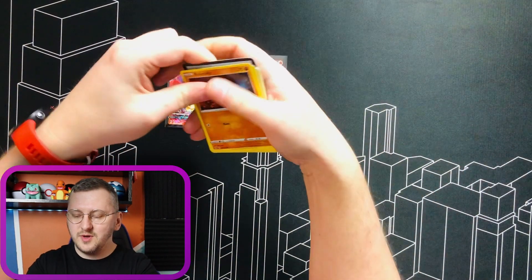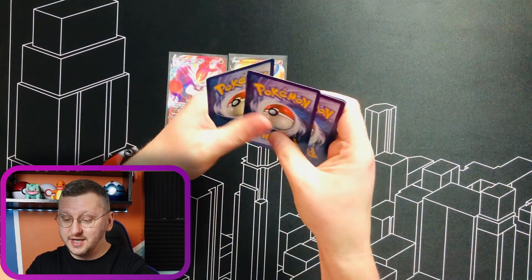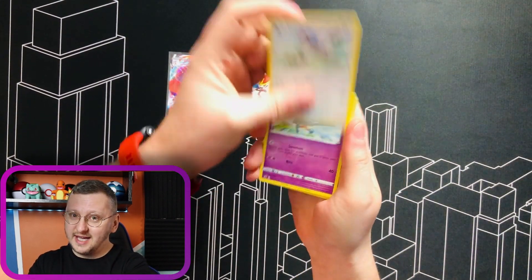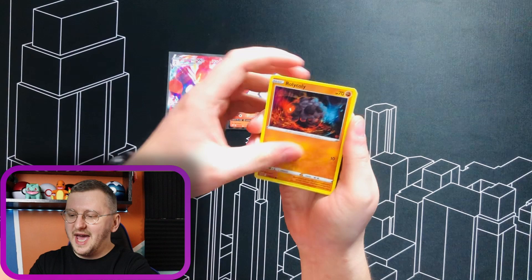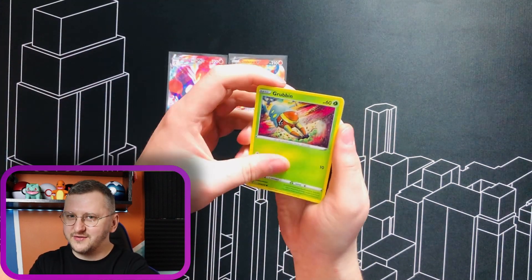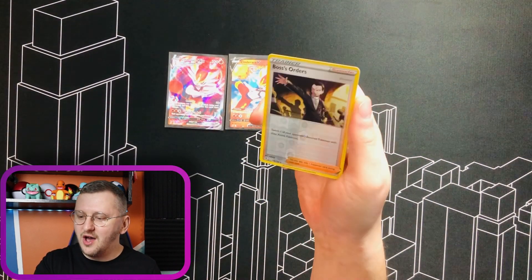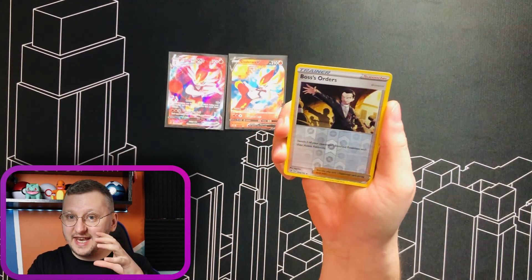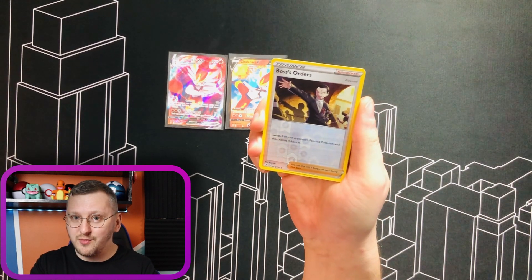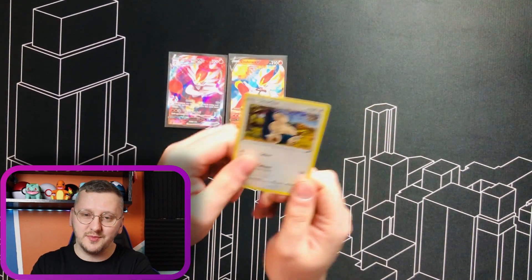Let's see what we pull from this one. I think this set is actually really good. I also like Steam Siege — a set that is somewhat comparable to this one from X and Y. I kind of have a soft spot for sets that are not really doing well. We have Boss's Orders as our Reverse Holo, and this set actually has that card in a Full Art gorgeous Rainbow version — I'm really hoping we'll pull it. But for now we have Snorlax as a non-Holo Rare.